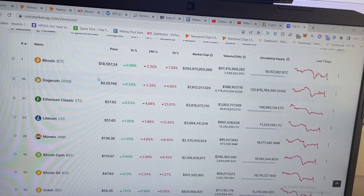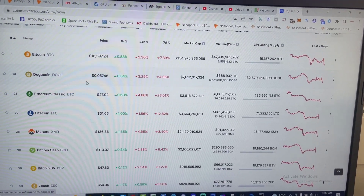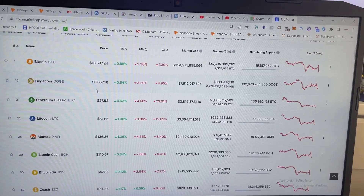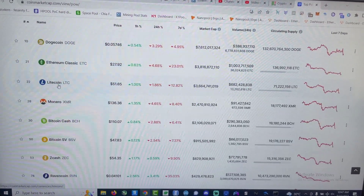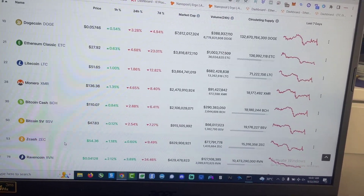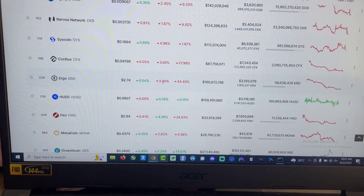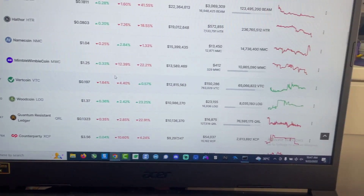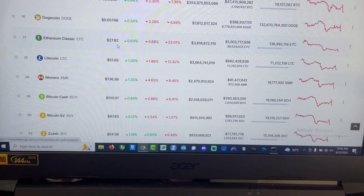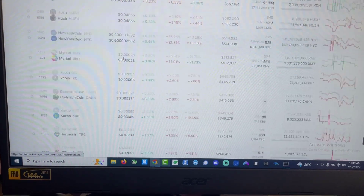Obviously Bitcoin is only $18,000 now. Doge is now the second highest market cap proof of work coin because Ethereum is gone — Ethereum is no longer proof of work. Ethereum Classic is in third place, Litecoin fourth, etc. Raven coin in the top 10, Flux pretty high up there, Ergo is here — but basically everything is in the red. There are probably some shit coins we could spec mine, but they're hard to liquidate since they're not on the large exchanges.